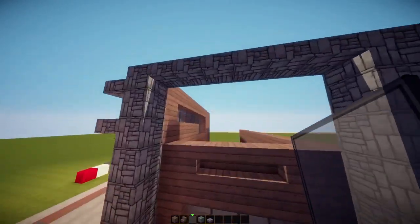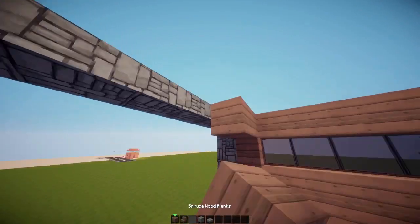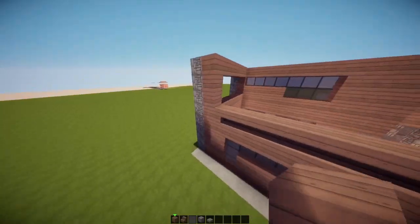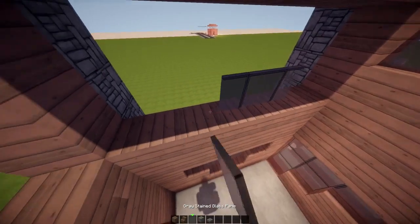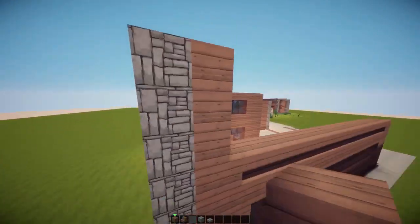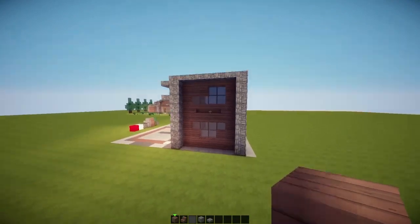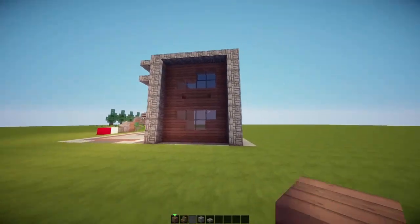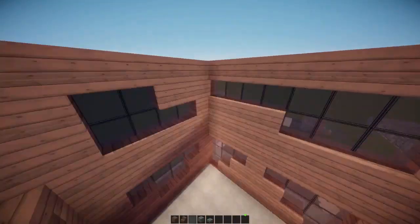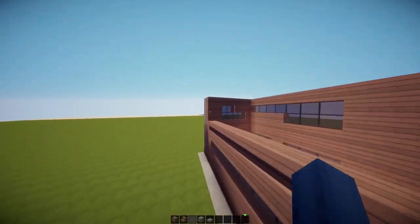That looks pretty cool. And then this window here - we need to build across here like this. I'm actually just going to check to see if I used a different block. No, I didn't. So this is going to be sort of an L-shape. There we go. Put these blocks in here. Like I was saying in the last episode, you never really want to make square windows on a modern build, because it just doesn't look right. It just gives it too much of a traditional feel, if you get what I mean. I really need to stop saying 'so' as well. That's a bad habit.